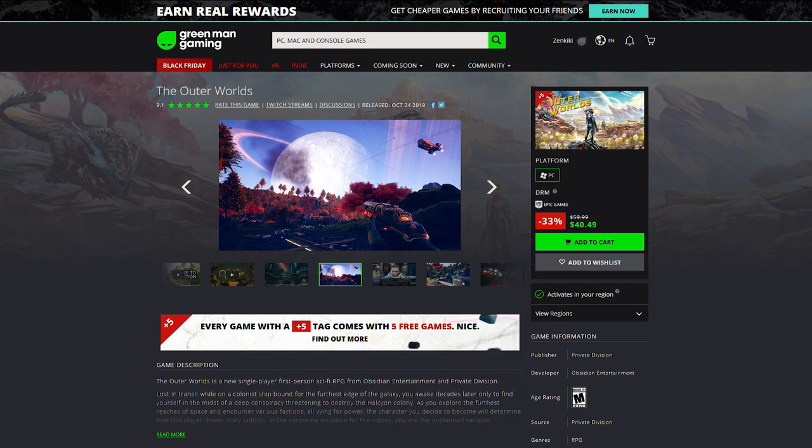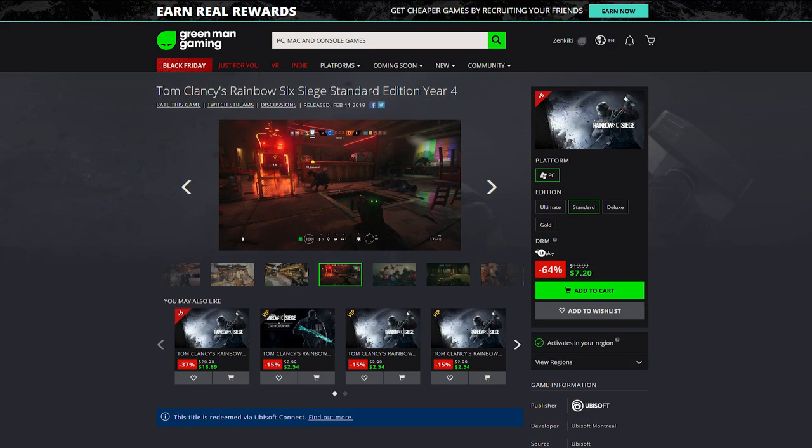If you like shooters but not RPGs, I'd suggest Rainbow Six Siege. You can get the base standard game for around seven dollars, which is really cheap, and you get the five free games with it. The ultimate and deluxe editions come with a bit more content, but the standard edition is totally fine — it just means you'll unlock operators as you play, which are the characters in the game. Having something to work toward is fine, so I'd suggest standard if you haven't started yet.